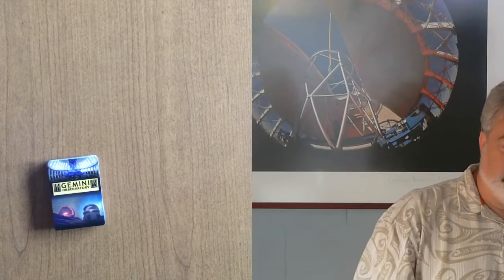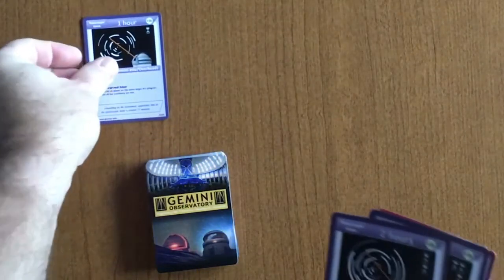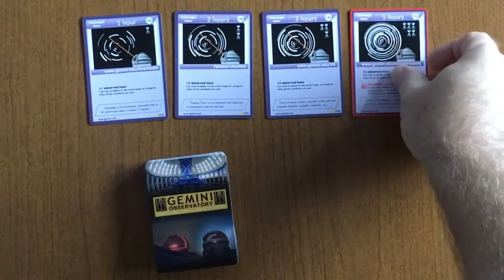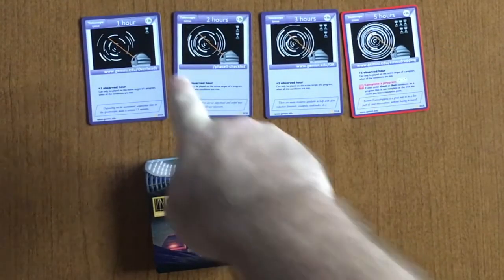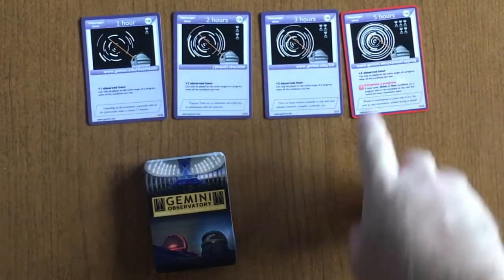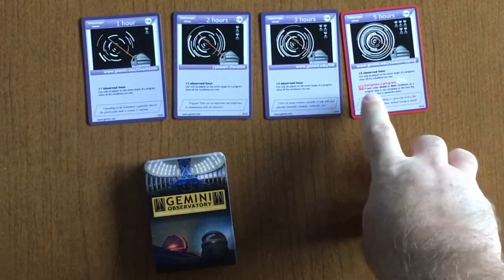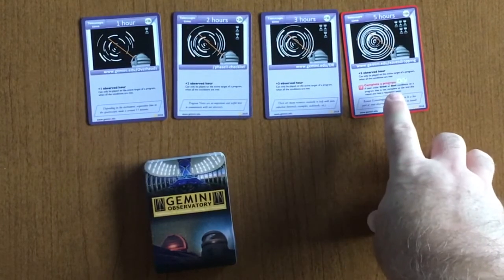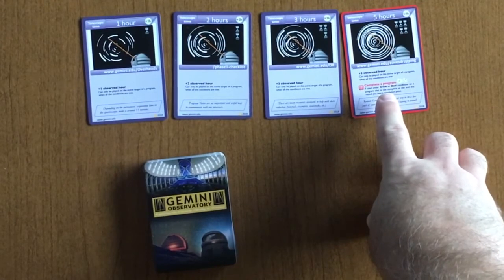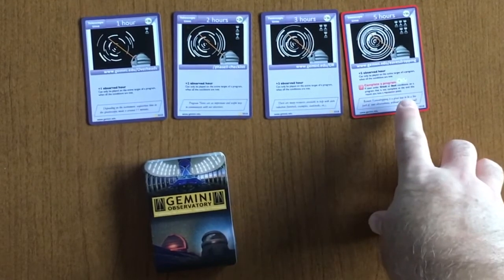The last type of player deck card are time cards. These are the cards that we play on targets in order to complete them. They come in one hour, two hour, three hour, and five hour denominations. There are icons to show the number of time. Notice that the five hour card comes with a condition — it needs to be used to help complete a program or risk reputation.